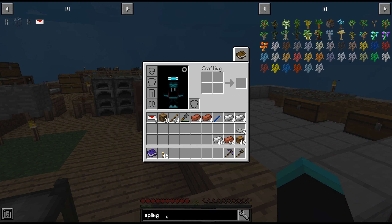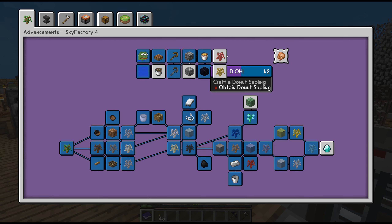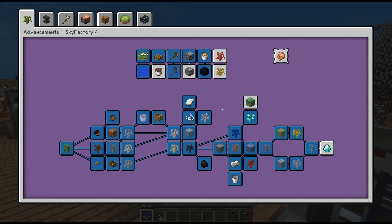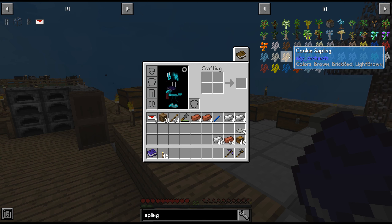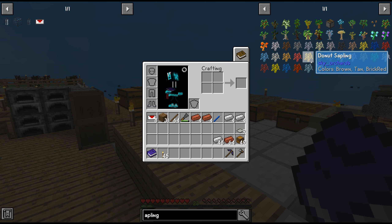Let's check the advancement book. Oh yeah, we wanted to do the bacon and donut saplings. There's also an achievement I need to do there. Let's do the donut, bacon sapling. I think there should be a cookie sapling as well - ah here it is, cookie sapling. Went straight to it. Okay, first off: donut sapling.